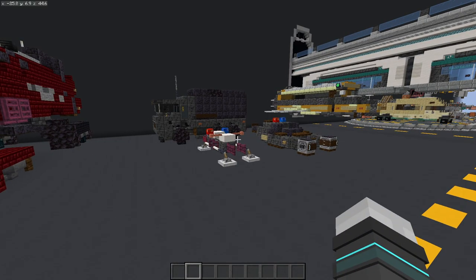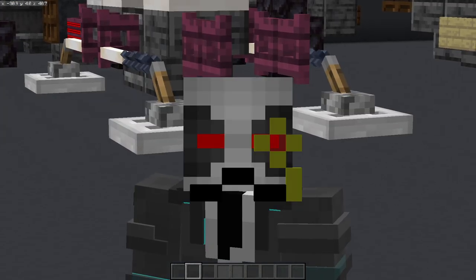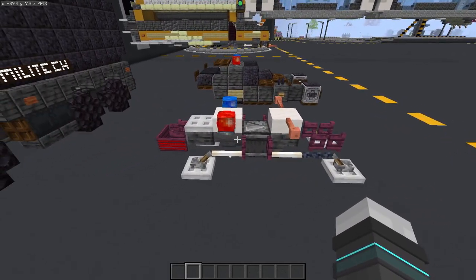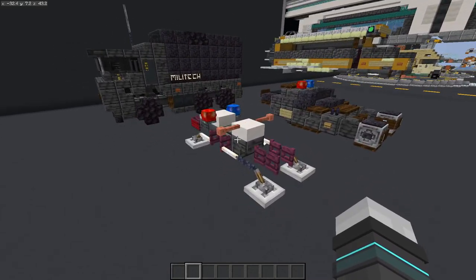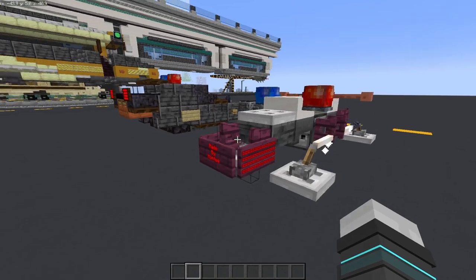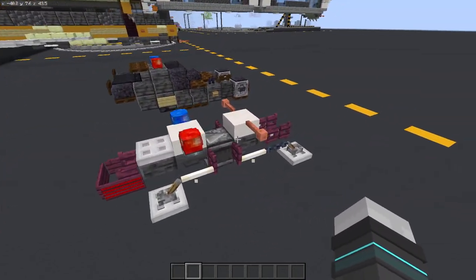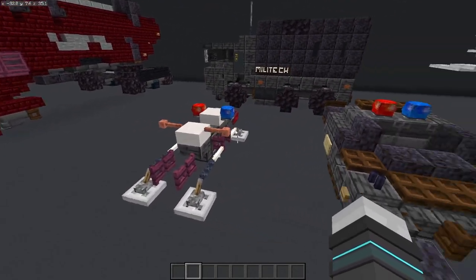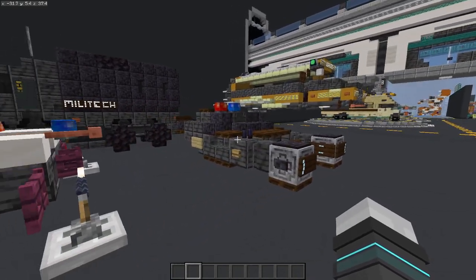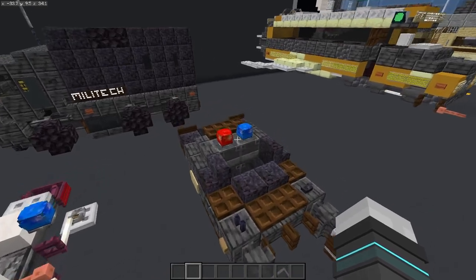No dystopian city would be complete without a security force, so we have some police vehicles. First, a shout-out to viewer Monty who sent me this design on Discord during our livestream. I recreated it — it's based on the Snow Fox from Subnautica: Below Zero, one of my favorite games. It's a really cool-looking hover bike for the police force, and I've added a sign saying 'Made by Monty.' There's also a police spinner based on the hover cars from Blade Runner.